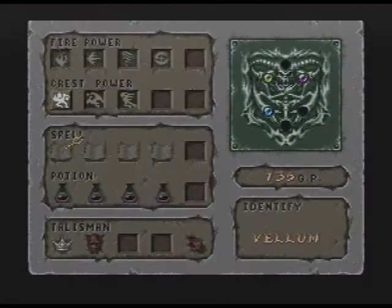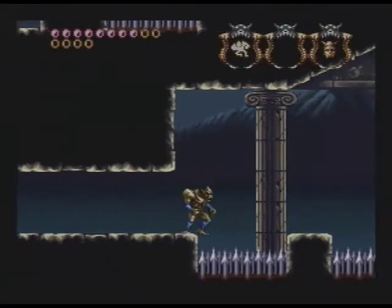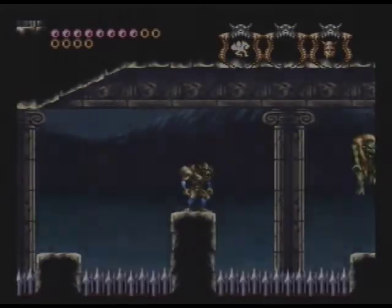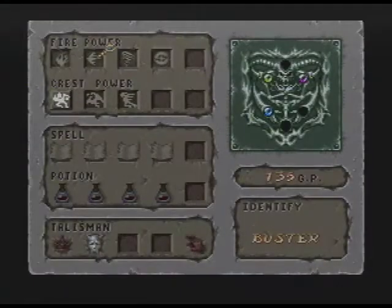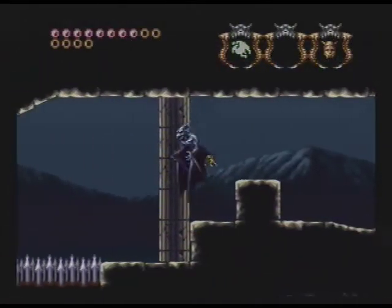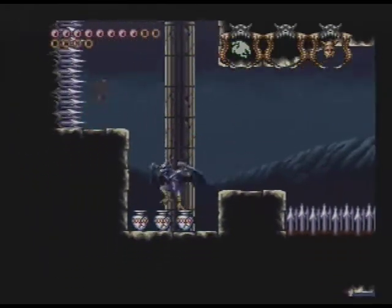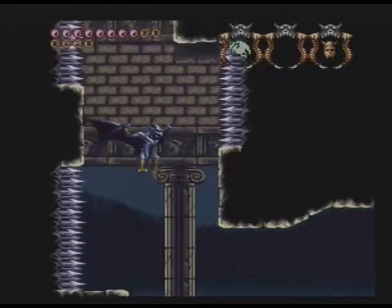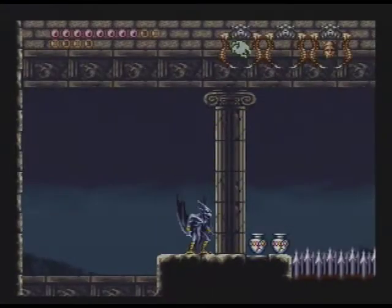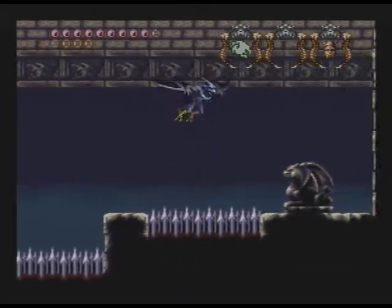I'm gonna switch over to the Skull Talisman because I kinda want some more health. We're going back to where we got initially attacked by that mud monster thing that wouldn't open its dang eye. We're gonna go up to where it came from initially, to see if it was hiding anything.